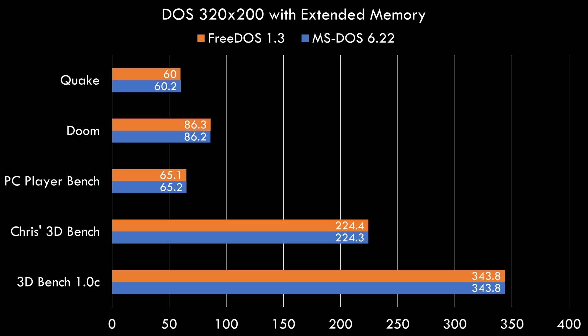Here we have MS-DOS 6.22 and FreeDOS 1.3 going head to head with extended memory, and we can basically see no difference. So if you're worried about FreeDOS being slower, I can assure you it's not the case. Testing with expanded memory the results are a little bit slower, so if you want to win benchmark records make sure you always use the extended memory option. Even with expanded memory, FreeDOS is just as fast as MS-DOS.